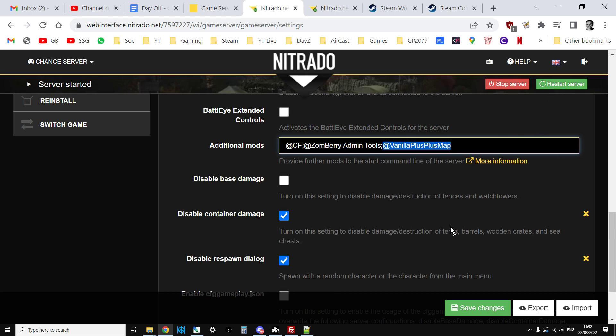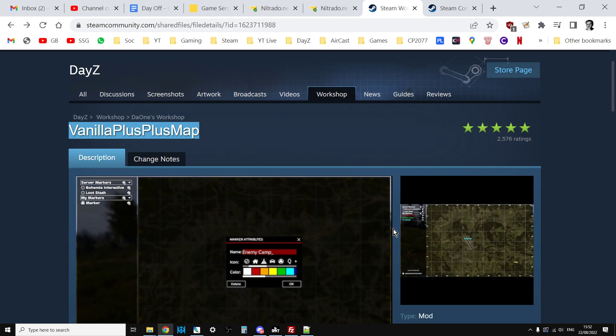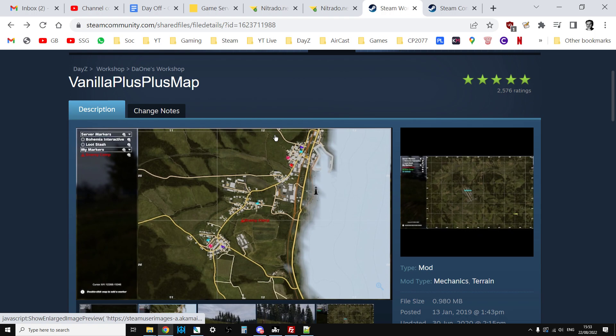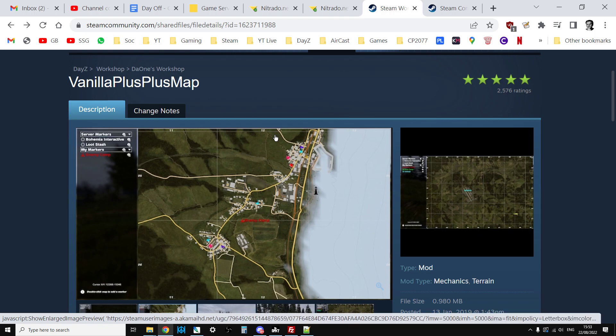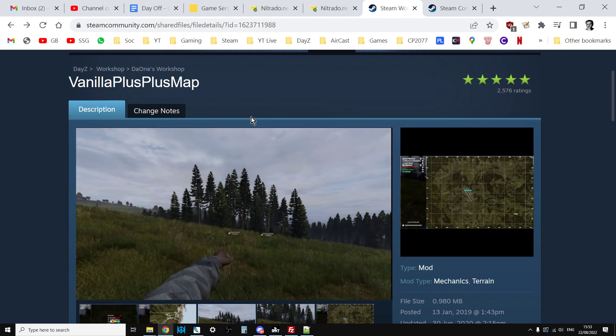Once you've got all those things in place, restart your server. Players press M to bring up the map and K to enable or disable the 3D markers - you've got Vanilla Plus Plus installed on your remote community server. It's a cool mod and there are lots of add-ons that can do extra things like put safe zones on it. I'll probably do some videos about those in good time. If you've enjoyed the video hit like if you want to see more.